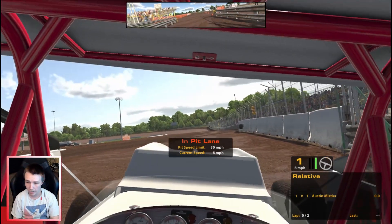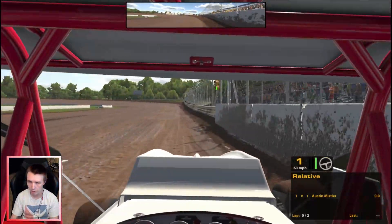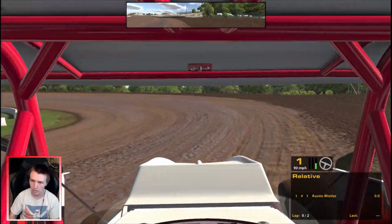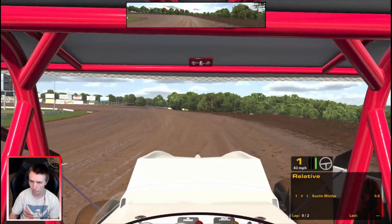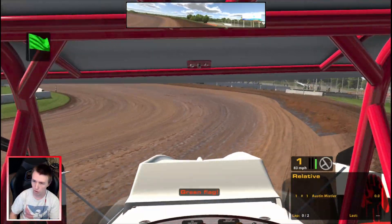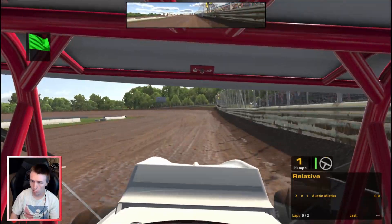You have to be right up on the edge in 3 and 4. 1 and 2 isn't as bad but you still have to be really high up there to have all that speed. Once we get a few laps into this though, we won't be running the outside for too long. I'm going to try to move down and find some grip so we don't go over the edge, because 3 and 4 is very sketchy to go over on.